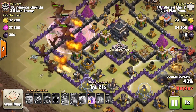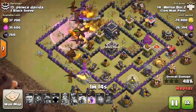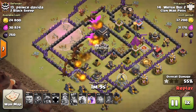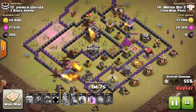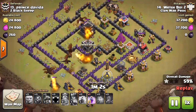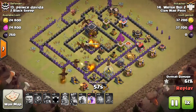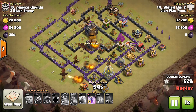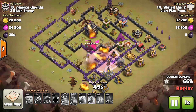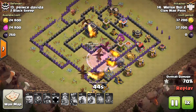He still has nine Dragons coming in on the left side of the base with only one Air Defense remaining. Under Rage they quickly take care of the enemy Dragon — the Balloons can't do anything to air so they stand still. With about seven Dragons still alive and few defenses remaining, only two Archer Towers, one Wizard Tower, and one Tesla can even damage them.